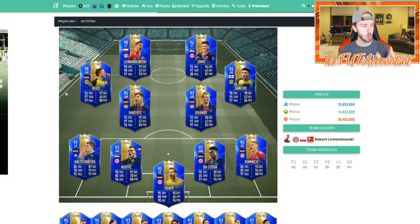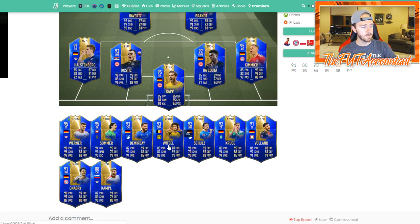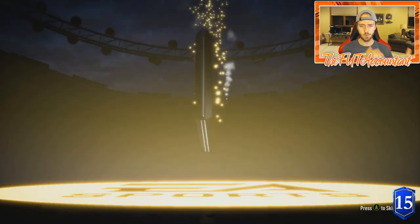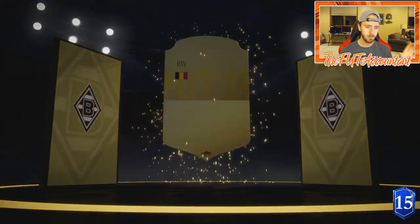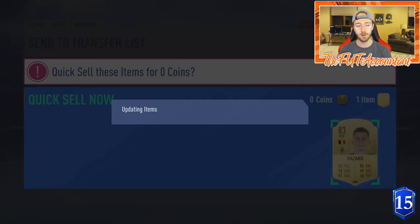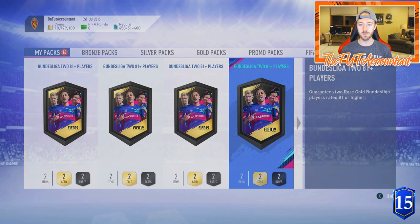Looking at the team, if I had to pick three cards I want most besides the top five — the ones over a million coins — I would go Da Costa, Kimmich, Brandt, Witsel, and Gnabry. I feel like in this Team of the Season there's more of a chance to pack a TOTS card because the base rating factors into pack weight. That's why you don't see a ton of Lewandowski or Robben on the market.